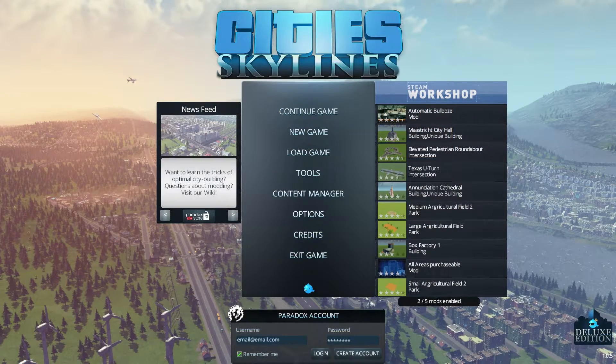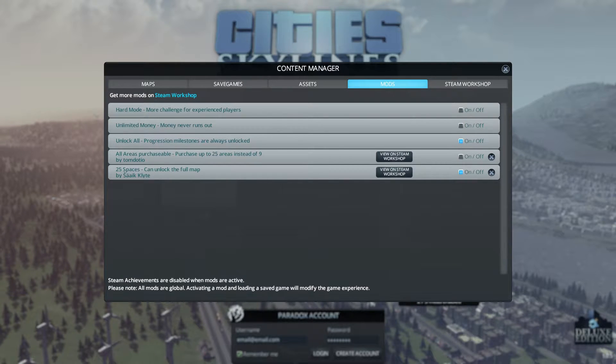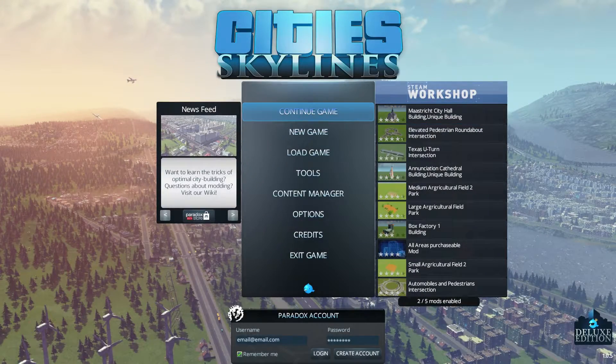Okay, so we're back in game. How you do this is you go into your Content Manager and go into Mods. You can see there are two different kinds: there's '25 Spaces Available' and also 'Unlock All Progression Milestones.' So if you have a smaller city right now and haven't reached the last milestone, you would actually need to unlock this. If you've gotten all the milestones, you wouldn't have to install that mod and would only have to install one of the purchasable mods. I'm going to do the one by Sayik, and also hit 'Unlock All Progression' as well, then we'll go into game.